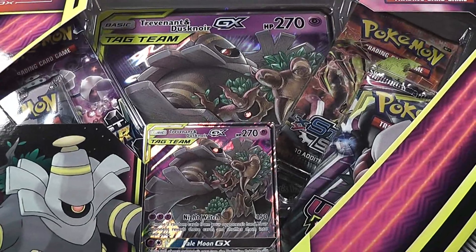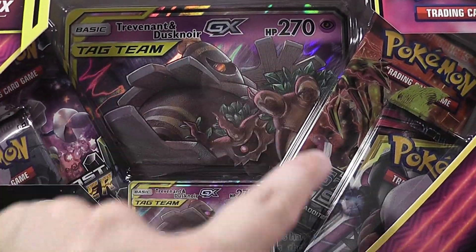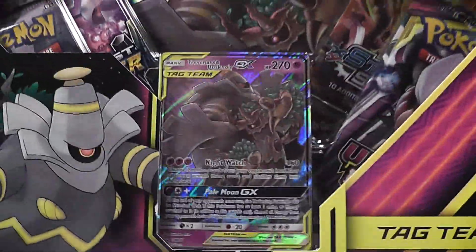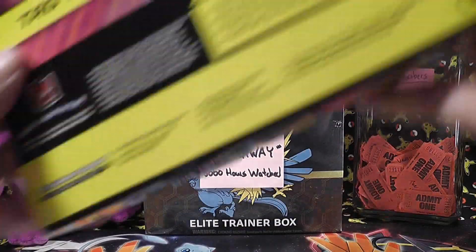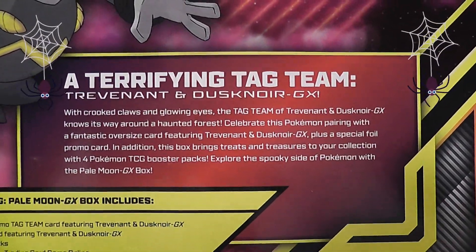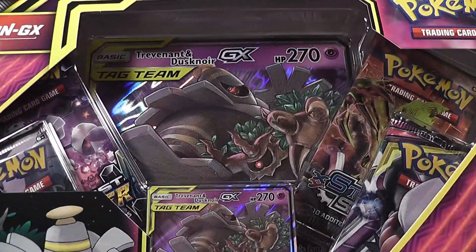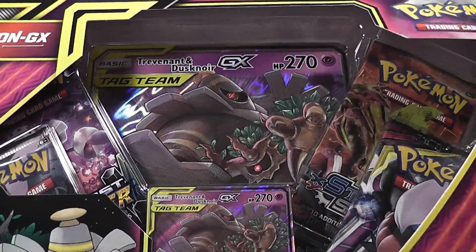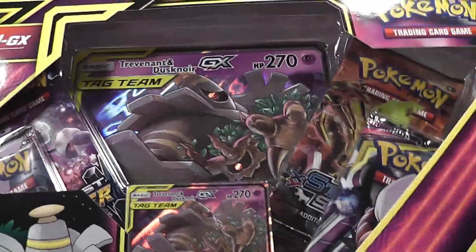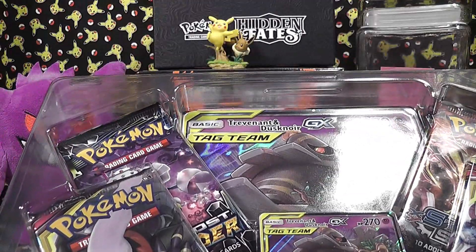In the Pale Moon GX box, you're going to get four packs of cards. It looks like there's a Lost Thunder, Steam Siege, and two Unified Minds, since that is the current product available. If you would like to read that, you can go ahead and press the pause button. You're going to be getting the Tag Team Trevenant and Dusknoir GX — SM217 is the promo card for that one.